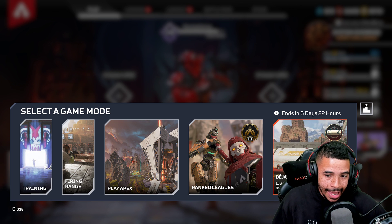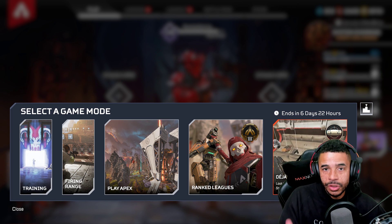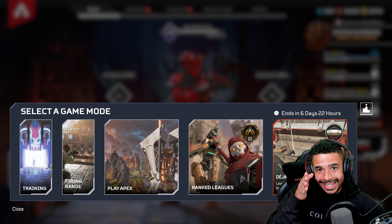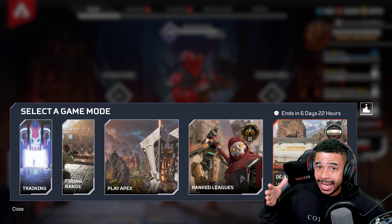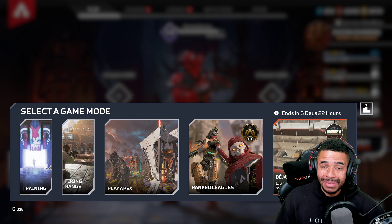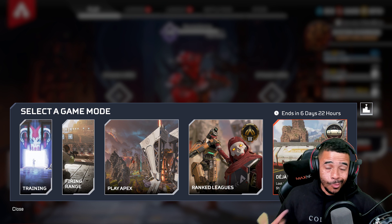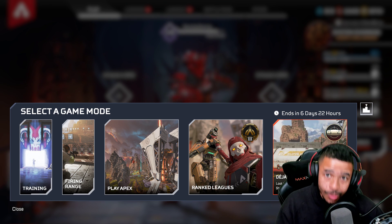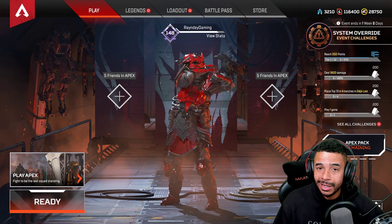I want to say this video is sponsored by EA. What we're going to do is open pretty much every single pack in the collection event of Deja Loot, the brand new event. You can go into Apex now and play it — take the first week of World's Edge and you'll play the exact same map, the exact same plane path, the exact same drop path, and every single piece of loot will be exactly where it was.